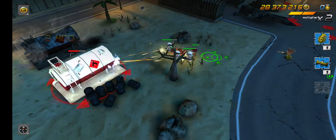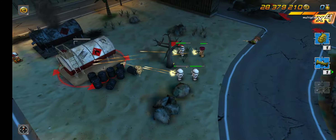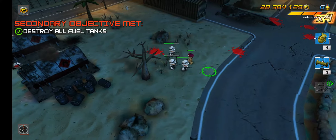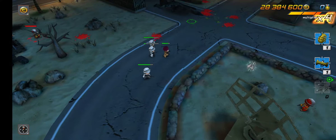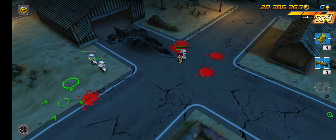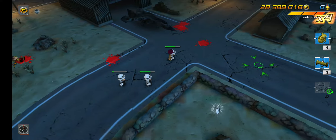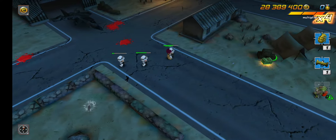I didn't kill this one so let's kill it. A general appeared behind us — he ran out to kill us. There are two troops. One of my guys is almost dead so it's quite dangerous. I don't want to call down a health pack because we're very close to the end.